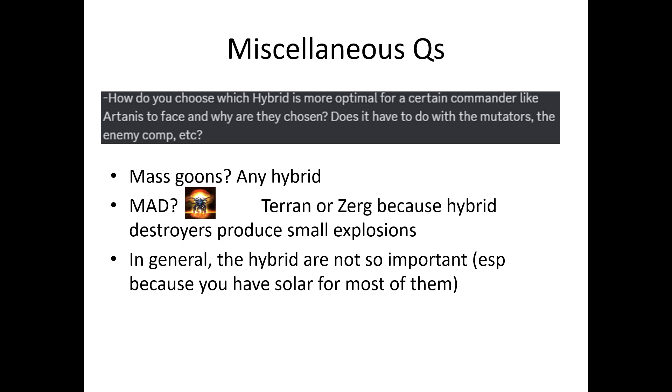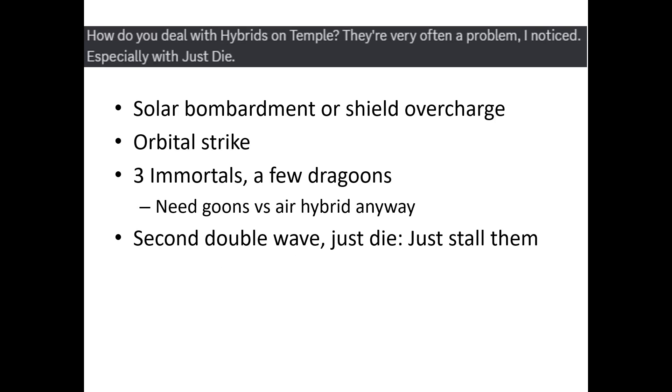Miscellaneous Questions: How do you choose which hybrid is more optimal for Artanis to face? When you use Max Dragoons, you can fight any hybrid. If there is Mutually Assured Destruction, you should fight Terran or Zerg because the Hybrid Destroyers produce small explosions. In general, the hybrid aren't that important because you have Solar for most of them. How do you deal with hybrids on Temple? As mentioned, you mainly rely on top bar — Orbital Strike Hybrid Destroyers and Nemesis. You can also warp in some Immortals or Dragoons. You'll need Dragoons versus air hybrid anyway, so it's fine to make a few.